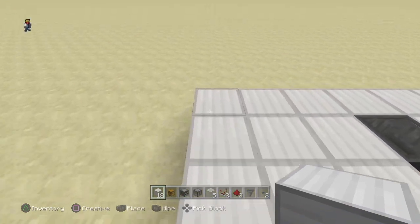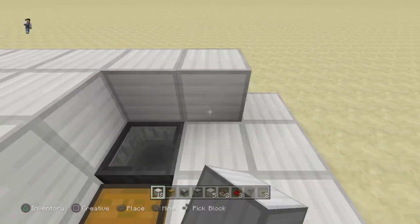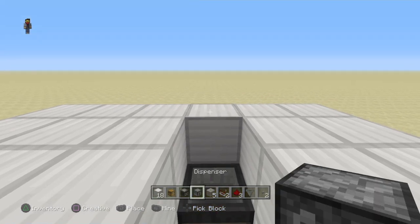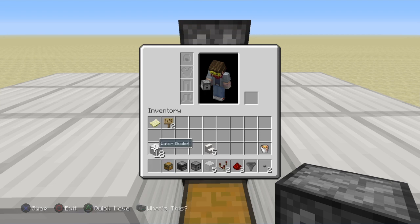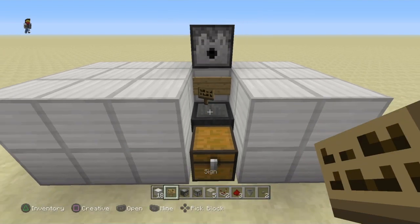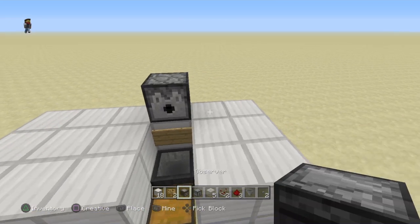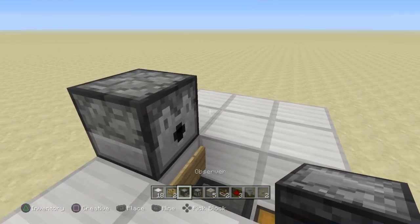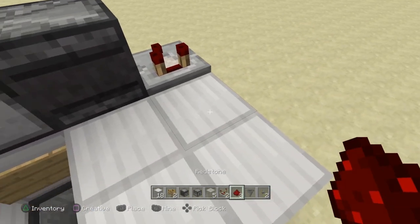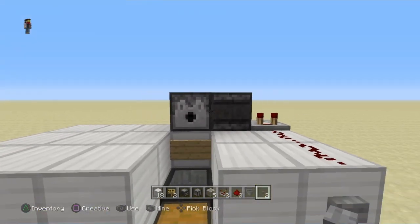These blocks are just solid iron blocks like this, and you can do the same thing here and here. Right here we need a dispenser, and just below that we'll need a sign — you can make it say something or just leave it blank. From there, place an observer facing this way — you'll hear the click when it's activated — then a comparator, then dust, dust, and out the front you'll place a button. That is the complete wiring for this dispenser.